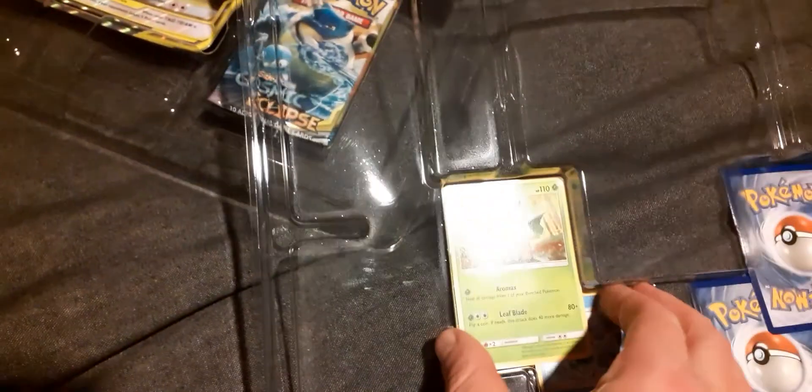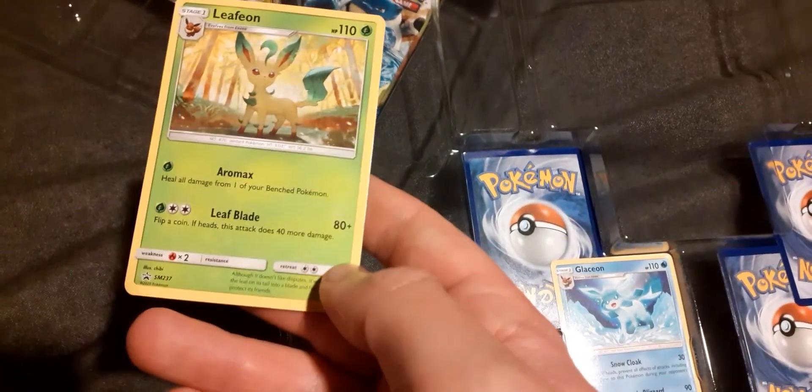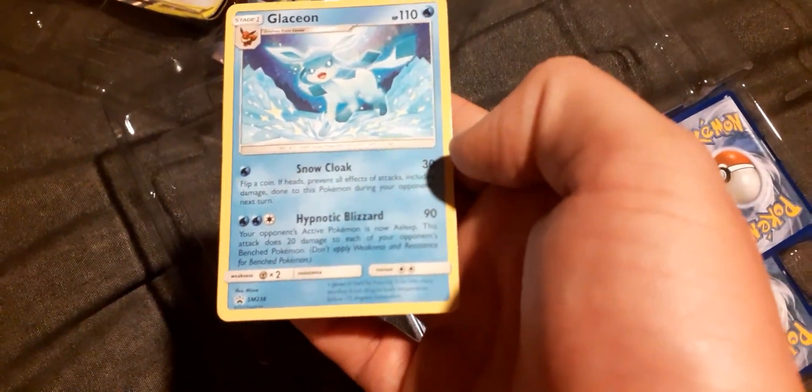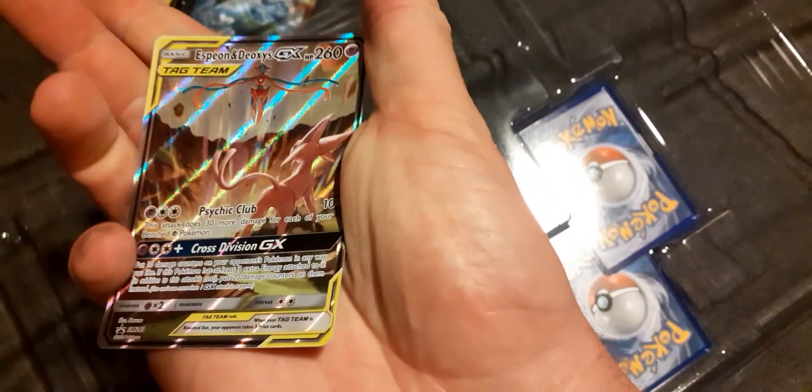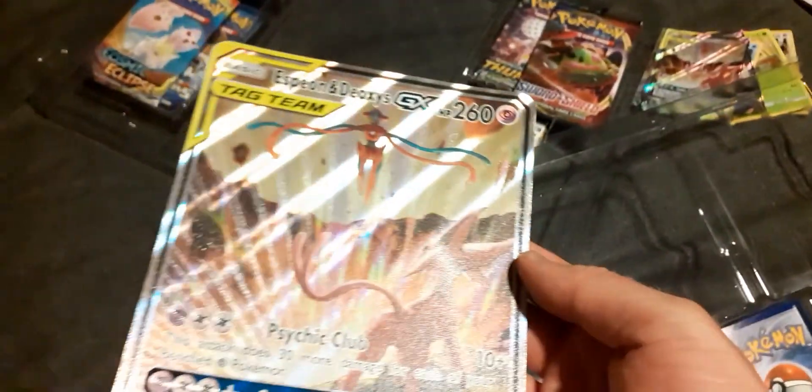I've discovered these little cards hidden away. We have Regigigas, we have a Leafeon which is Arrowmax and Leaf Blade, and we have a Glaceon which is Snow Cloak and Hypnotic Blizzard. For our promos we have Eevee, the Espeon-Deoxys itself — we have the big card version here as well — plus Karate Costa GX and Umbreon-Darkrai. Pretty cool, I like the alternate artwork.